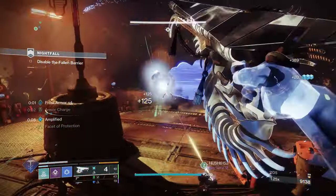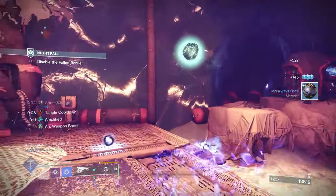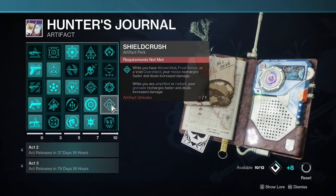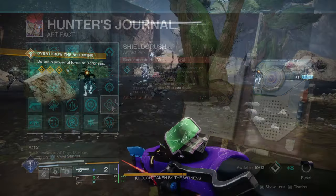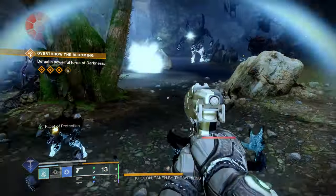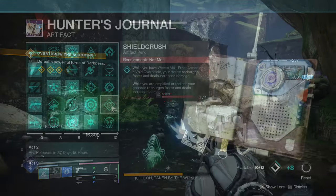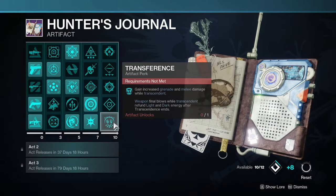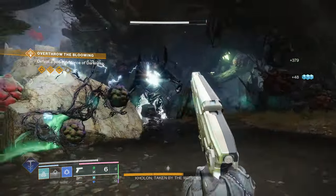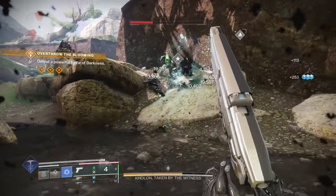Radiant Orb is great — every time I pick up an orb of power I get radiant, which amplifies the damage output of Tessellation. Galvanic Armor reduces incoming damage from combatants while amplified. Coming soon for me are Shield Crush, which states that while you have woven mail, frost armor, or a void overshield your melee recharges faster and deals increased damage, and while amplified or radiant your grenade recharges faster and deals increased damage. Then Transference 2 grants increased grenade and melee damage while transcendent, and weapon final blows while transcendent refund light and dark energy after transcendence ends.